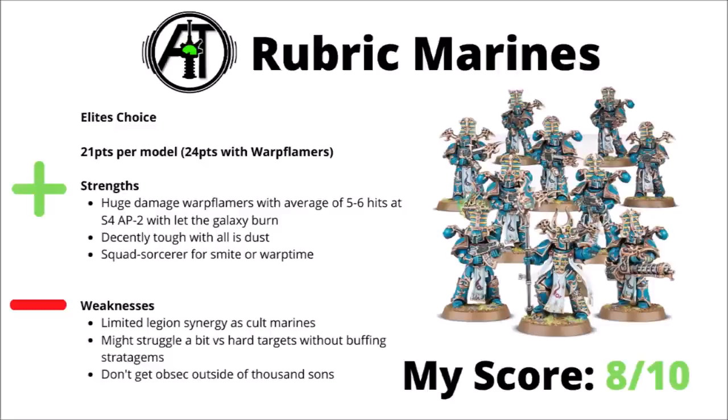Moving on, we've got the Rubric Marines of the Thousand Sons — 21 points per model or 24 points for the Warp Flamers, which you should definitely take. These guys are really interesting in Codex Chaos Space Marines as they're already kind of good on their own flat profile in Thousand Sons, but for some reason the Chaos Space Marines take their Warp Flamers to the next level. The Let the Galaxy Burn rule gives them an extra 2 hits with those Flamers, turning them into absolutely savage damage dealers. Each one of them gets 5 or 6 hits at Strength 4 and AP minus 2 with Let the Galaxy Burn — it's going to stack a whole load of damage on anything that you can get in range with them. Again like the other two, they certainly have their limits — no Legion Synergy as Cult Marines, they might struggle a bit versus hard targets unless you can spare command points for a +1 to wound, and outside their home Codex they don't get Objective Secured. Still though, Let the Galaxy Burn I think is good enough to make them a solid ranged damage dealer on their own merit — I'd rank them an 8 out of 10.